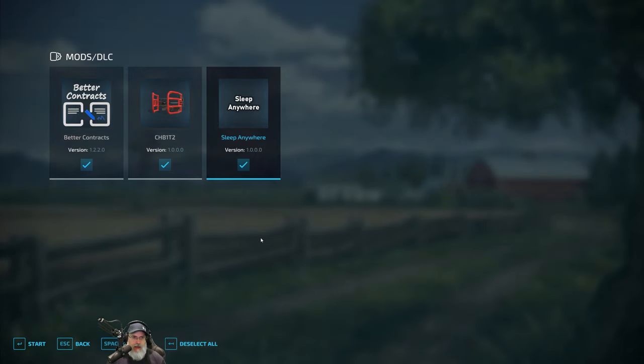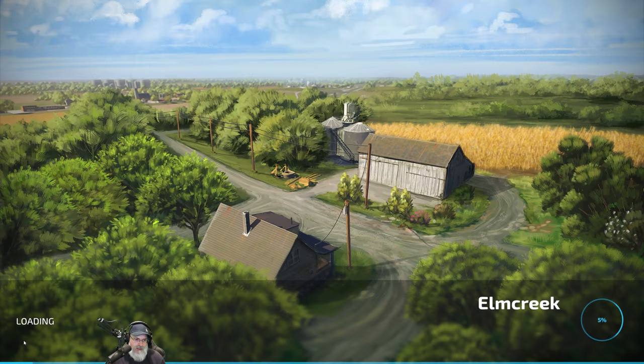Welcome back everybody to Farm Simulator 22. I'm an old guy gaming, and we are going to start up on our save here. I wanted to show you that I'm adding a couple of mods. We already had better contracts loaded, which I think might be causing me a problem - I'll talk about that in a second. I also got a round bale gripper loader that fits on the quick loaders, which is what I have in my tractor. And I have a mod that allows me to sleep anywhere.